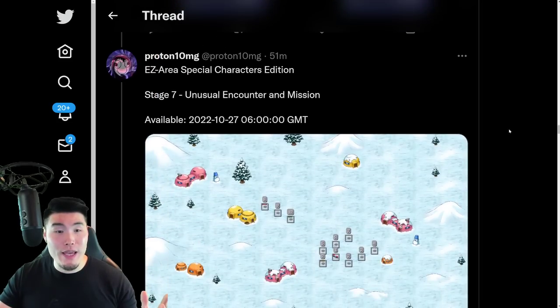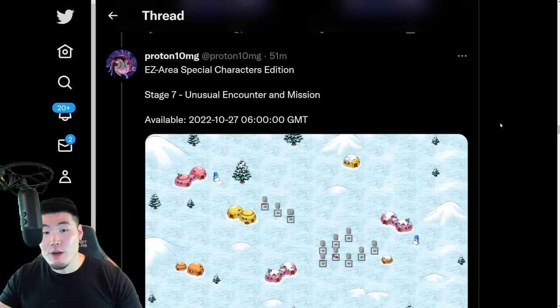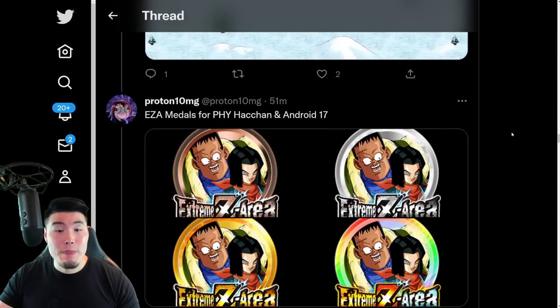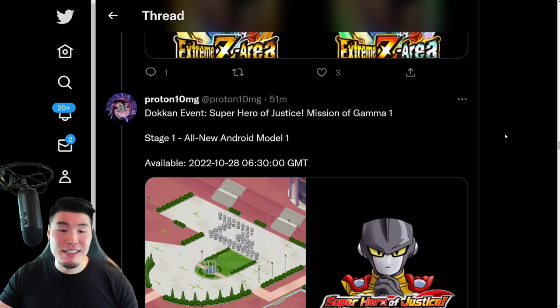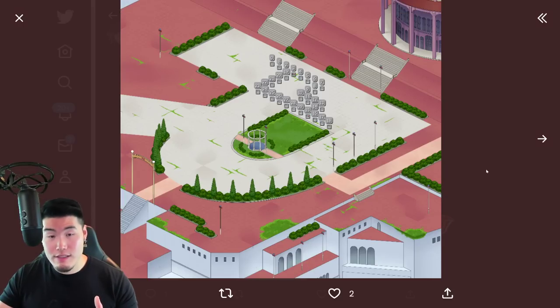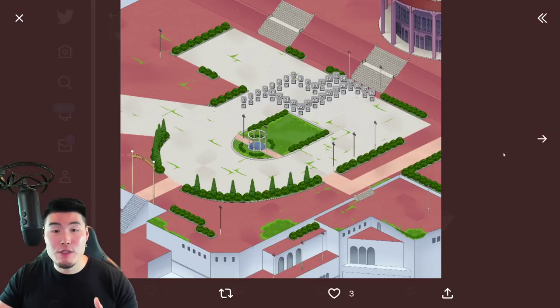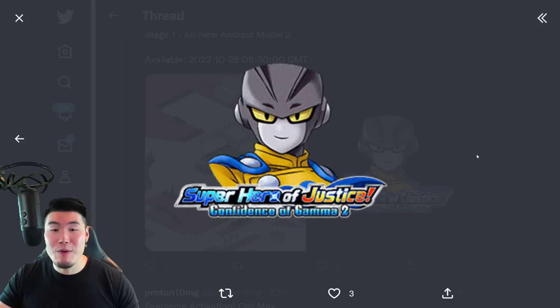Stages 3 and 4 for his Awakening Medals and his Extreme Z Awakening Medals, of course. There's the Awakening Medal, and those are the Extreme Z Awakening Medals for the PyCon. After that, we have Stage 7 of the Special Characters Edition Extreme Z Area for the Eider and 17. There you go — very nice looking map, I gotta say. And also the Extreme Z Awakening Medals for the Hachan and 17.